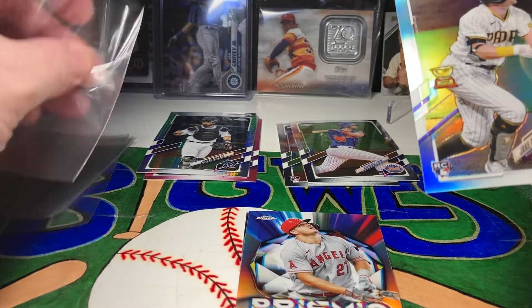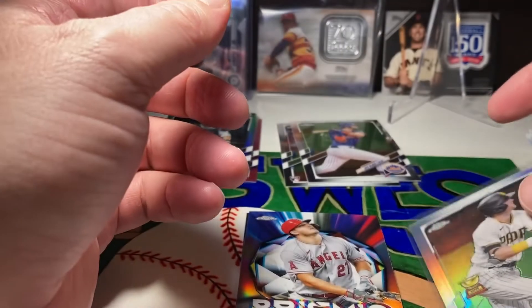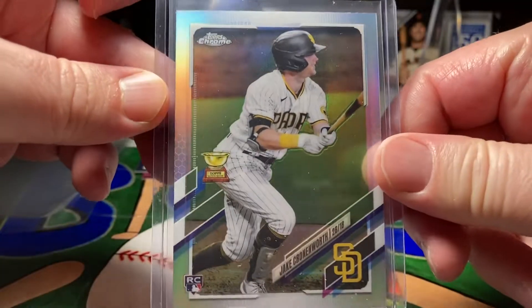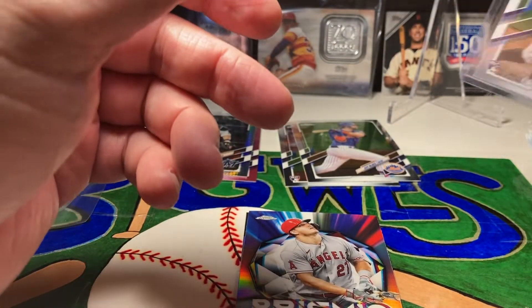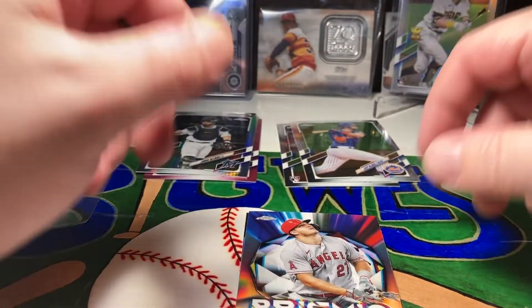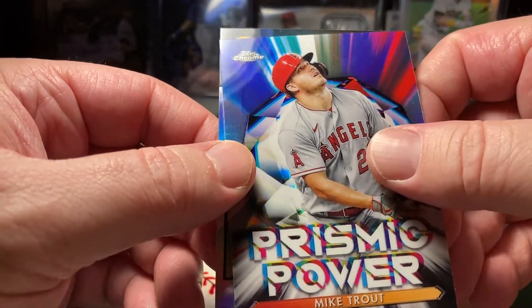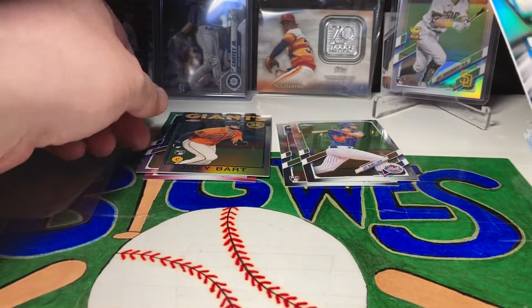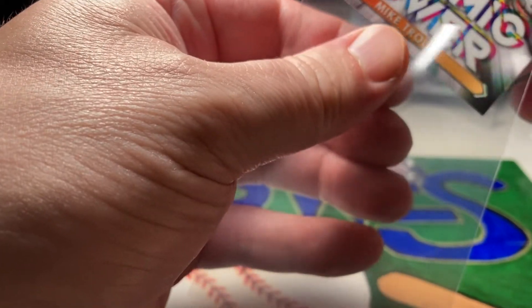There we go — that's a nice card. Cronenworth gold cup refractor card, very nice. That one gets a sleeve worthy and Stan worthy. Hopefully Cronenworth can get Rookie of the Year, that'd be nice. Nice Cronenworth rookie refractor. Right behind it we got a Mike Trout, and a rookie card of Joey Bart. Prismatic Power Mike Trout!